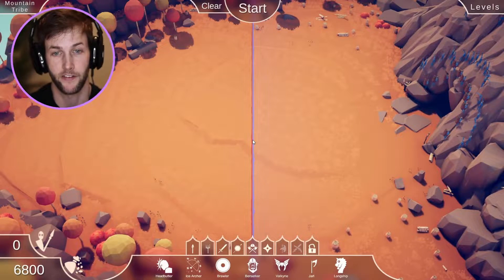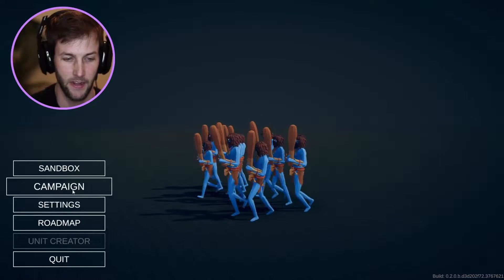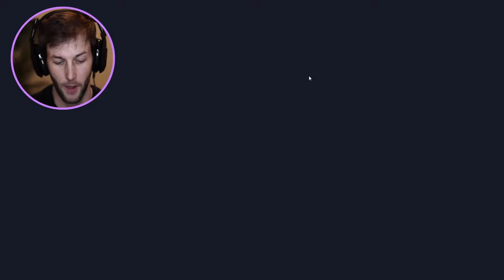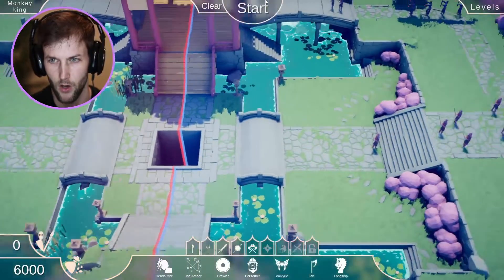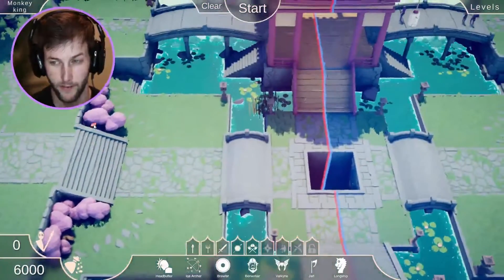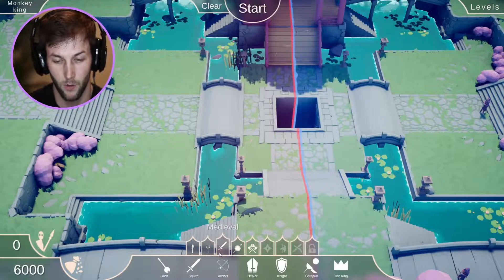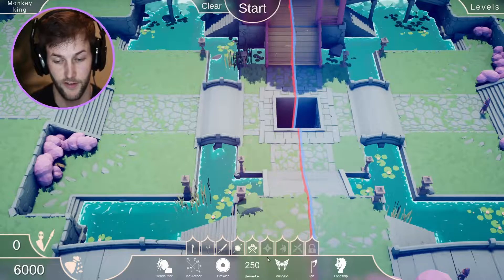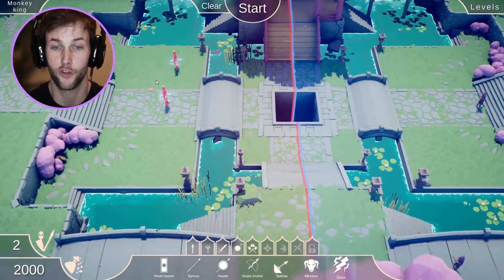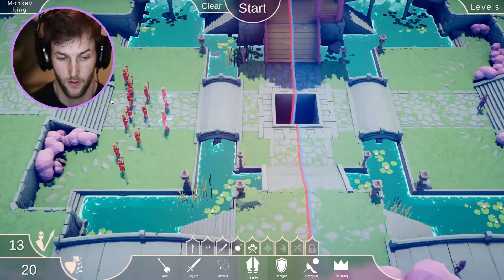Let's do the Dynasty — we're gonna quit out and go back to the main menu. We'll do like three from the Dynasty. Monkey King! Oh he's got a big army. We got 6,000 points to spend, but we're not allowed to use the firework archers — oh, this is interesting. We're gonna go with two Zeus and give them the old-fashioned healers. I have a bad feeling about this because they're only healing one of the Zeus's.